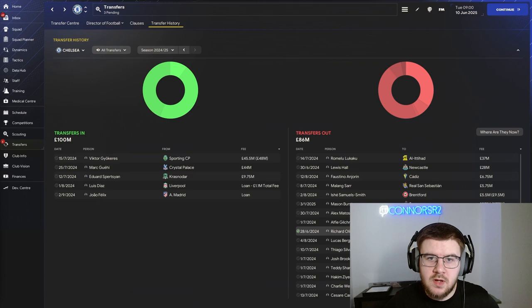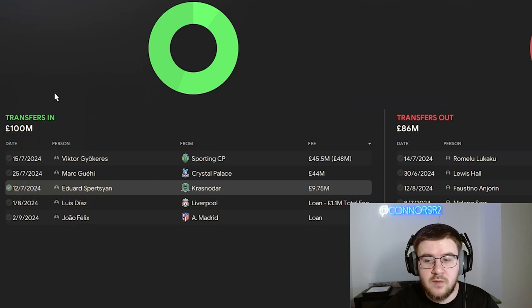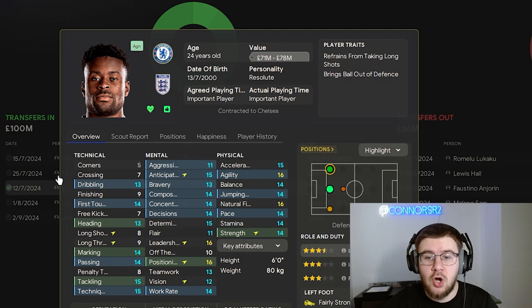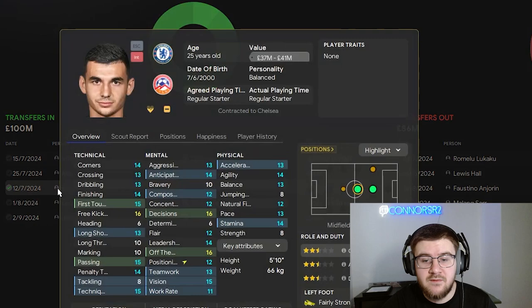In the second season transfer window we have gone out and spent £100 million in typical Chelsea fashion. The first signing is Victor Djokeres from Sporting for £45 million — fantastic technical, mental and physical stats. The second signing is Marc Guehi coming in from Palace for £44 million, a fantastic centre-back option that should help with those defensive stats. The third man brought in was Sparks Ian from Krasnodar for £9.75 million — a well-rounded player whose value is already around the £40 million mark.